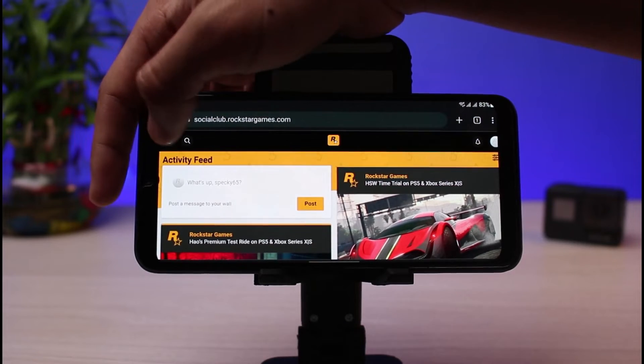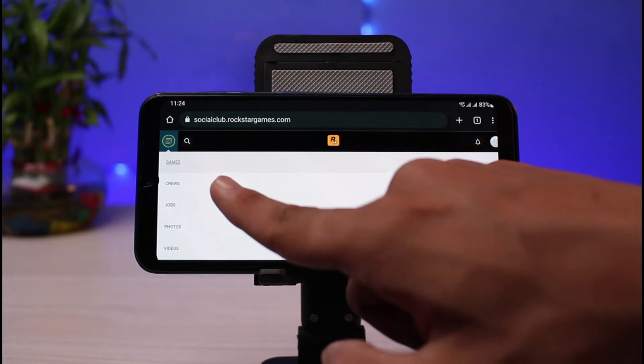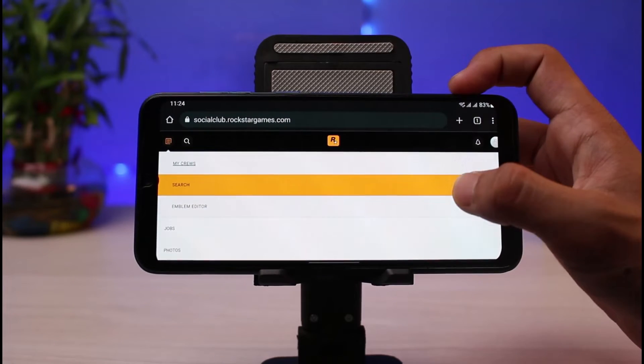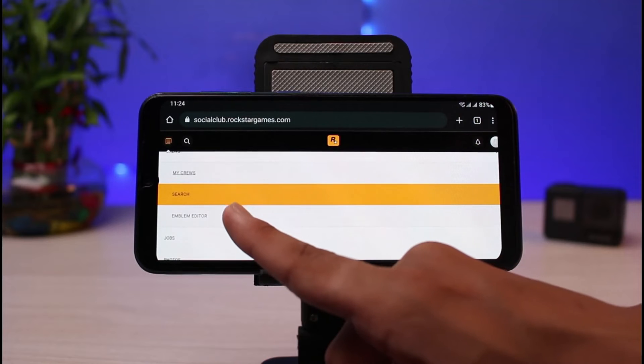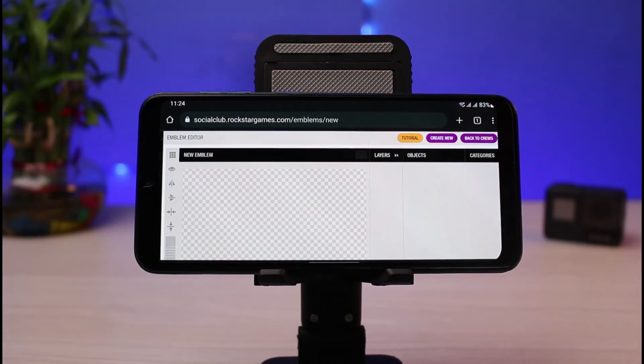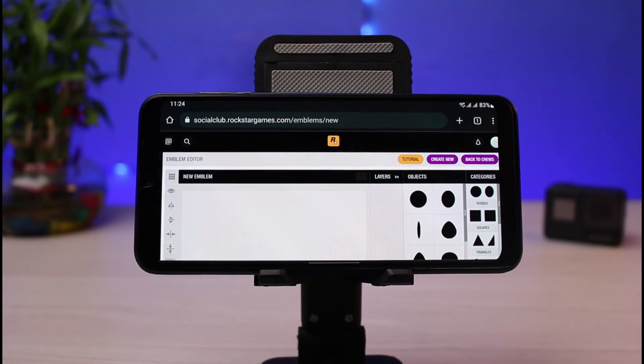As soon as you tap on it, you'll be redirected to the page again. On the top left, you'll find the menu icon — go ahead and tap on it. You'll find an option which says Crews, so tap on the Crew button. You'll then find an option at the bottom which says Emblem Editor — simply tap on Emblem Editor.